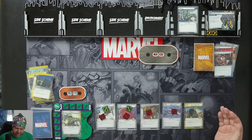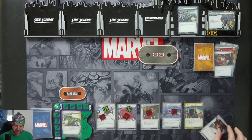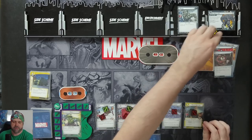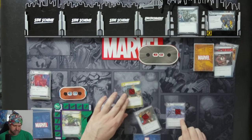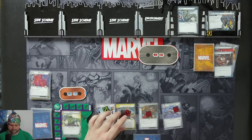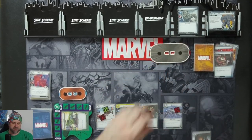After Agent Coulson enters play, search your deck and discard for an appropriation card. Coulson's going to thwart for two. Moon Girl's going to thwart for two and get knocked out. Hulk will attack for three, taking Rhino down to 15.